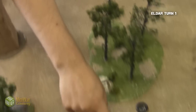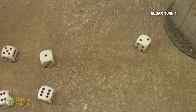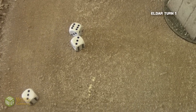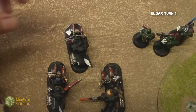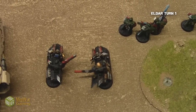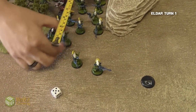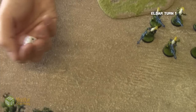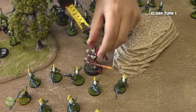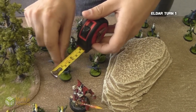The second squad of Pathfinders then shoots at my bikers — same rules apply, needing threes to hit, five or six is AP one. They roll a lot of AP ones, and one wound of AP one goes through, so the front biker has to die. However, they are fearless, so I don't need to roll a leadership check. The Dire Avengers then run five inches right towards me near the objective, followed by the Avatar running three inches. Finally, the Banshees also run three inches to perfectly fit behind the Avatar.